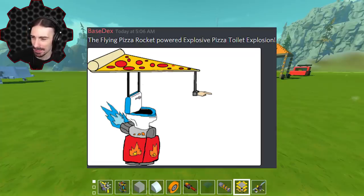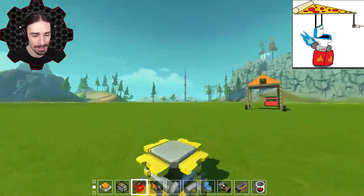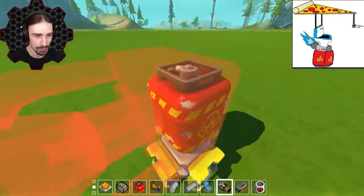Up next by MyBaseDecks — this is actually an amazing work of art; the colors are awesome, the detail is awesome, and the concept is kind of insanity. It looks like we have a flying pizza rocket-powered explosive pizza toilet explosion: a toilet attached to a thruster attached to an explosive, and in front of the pizza is a finger pointing in the direction you're supposed to be going. I don't know how this thing is supposed to be controlled at all, but I'm going to do my best to build the shape and see what happens.